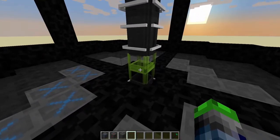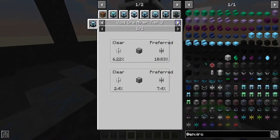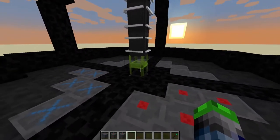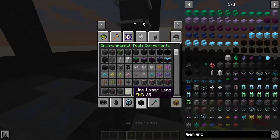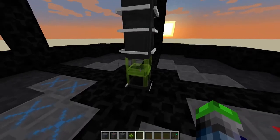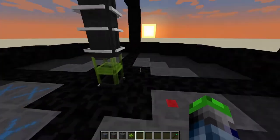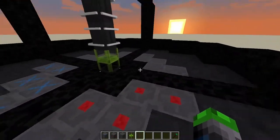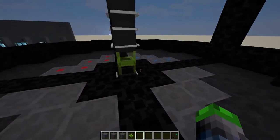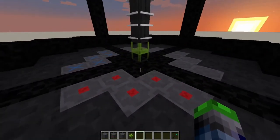For example, the gray lens gives you tin, nickel, and similar ores as its preferred output. The lime lens is used for emeralds — being green, it makes sense. The more speed modifiers you add, the more emeralds you'll get each time it pulses, but it will cost you more RF per tick.